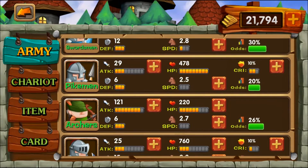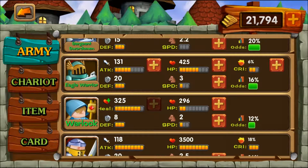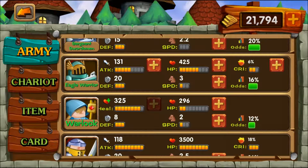Their extra damage really adds up as the game goes on. When you get the warlocks, they are incredible. The only reason I didn't get the last point in their healing is because it's really expensive and I didn't have the money at the time. Don't worry too much about their defense or health, but I gave them a little bit because I found they died too quickly when I accidentally threw a bomb at myself.